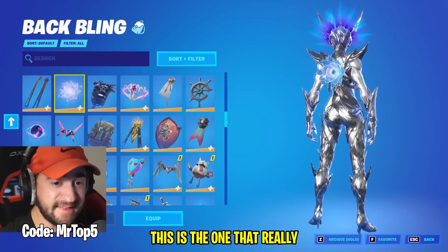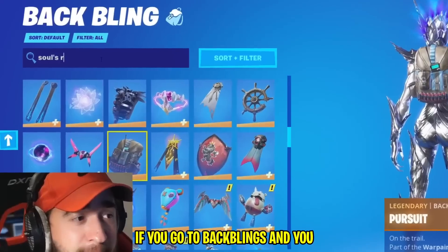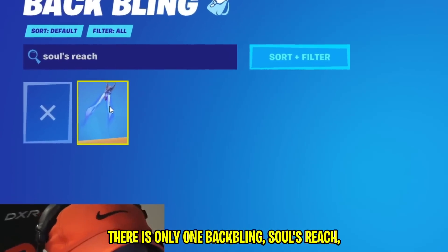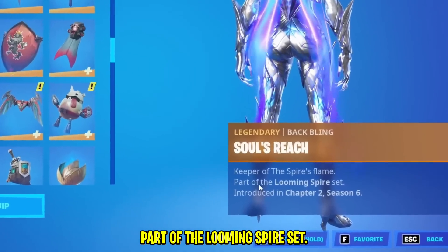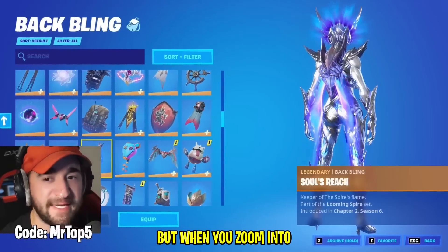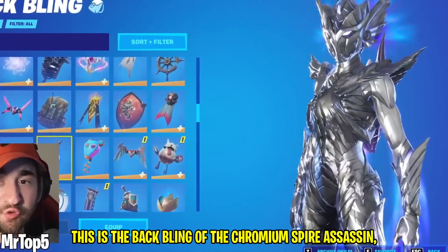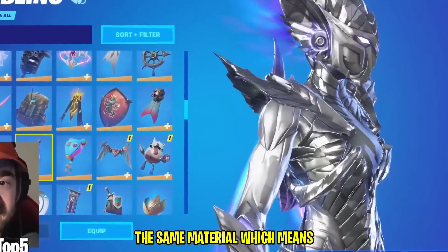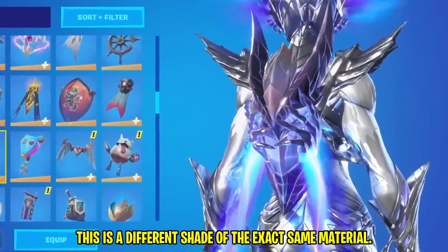'From everywhere and for always' — what does that mean? This is the one that really matters a lot. If you go to backblings and type in Soul's Reach, there is only one backbling. Soul's Reach. 'Keeper of the Spire's Flame.' Part of the Looming Spire set. When you zoom into this backbling, you can see this is the backbling of the Chromium Spire Assassin — the same material, which means this is a different shade of the exact same material.